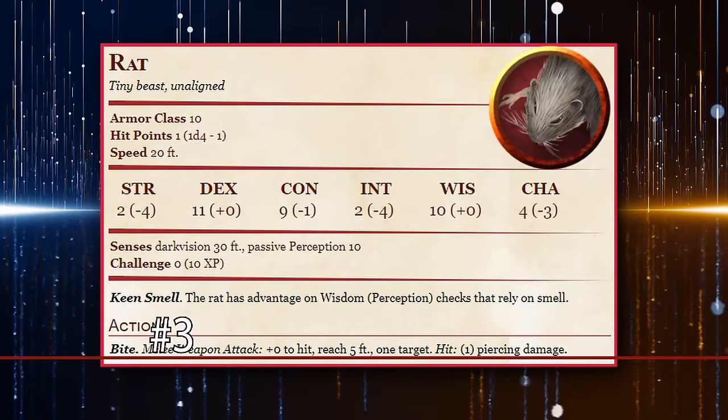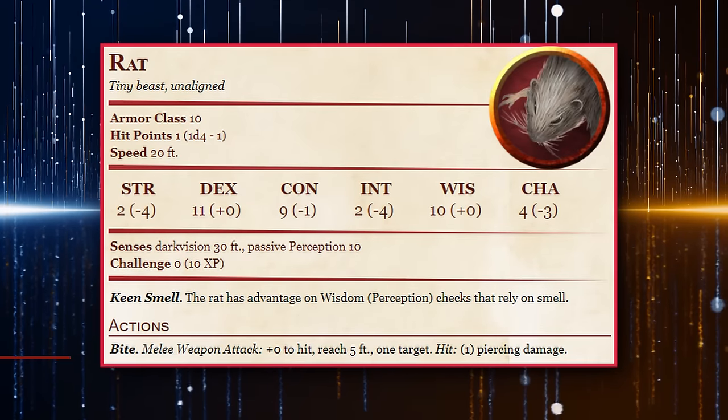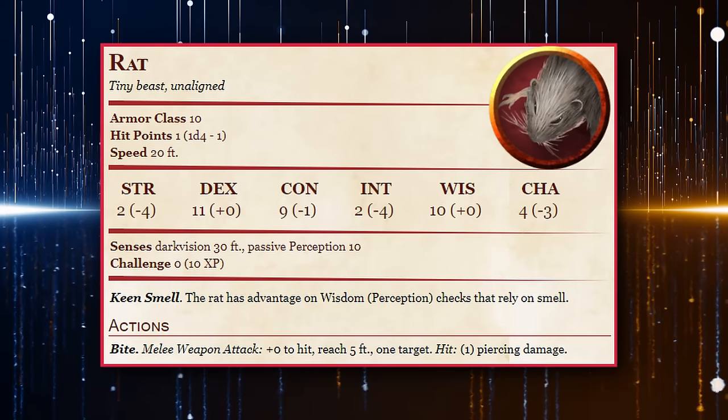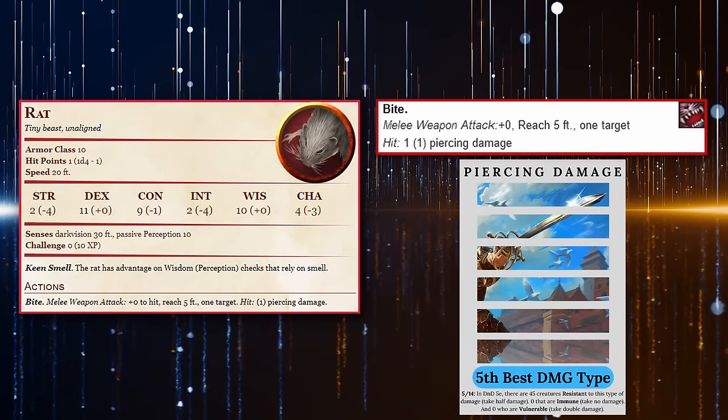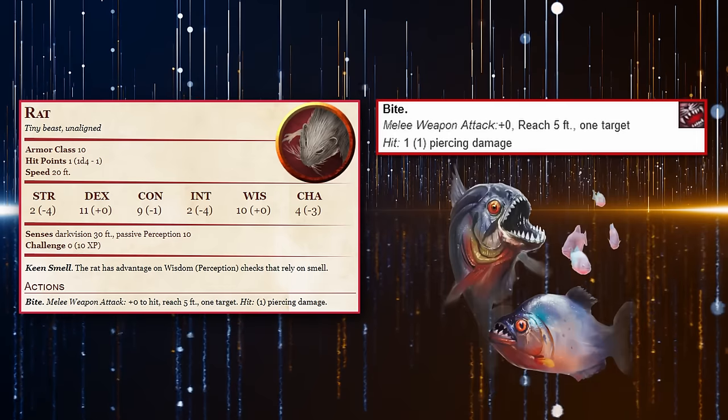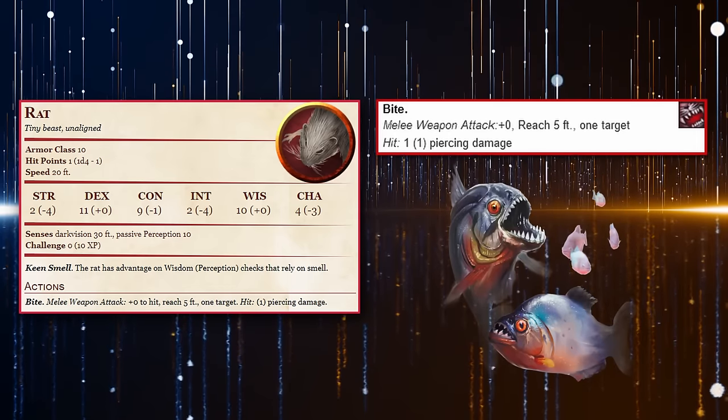At number 3, we have the lowly Rat. The Rat is a tiny CR 0 beast that can actually serve two different purposes. When used against an enemy, you can basically render them useless since rats can only do 1 piercing damage if they attack, and with a 20-foot movement speed, it's not too hard to catch if it tries to run away. Unlike the Quipper, the Rat doesn't have to worry about suffocating on land, so you can keep it inside a box for an hour, or until you decide with your party how you want to handle the transformed creature.